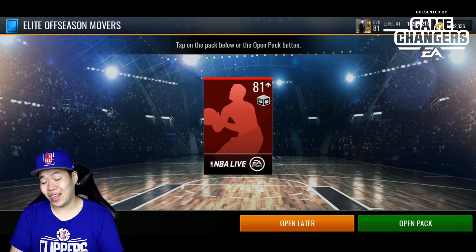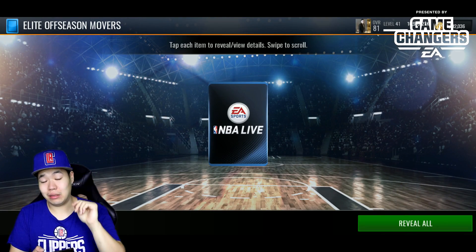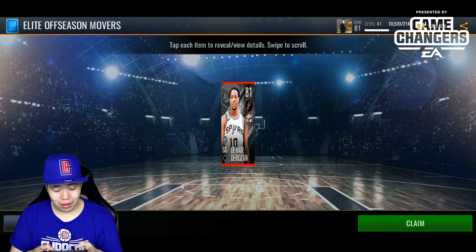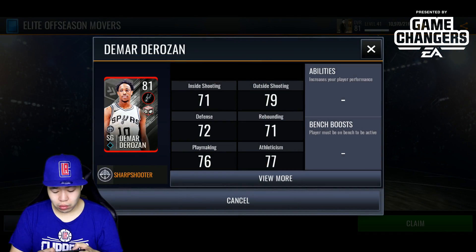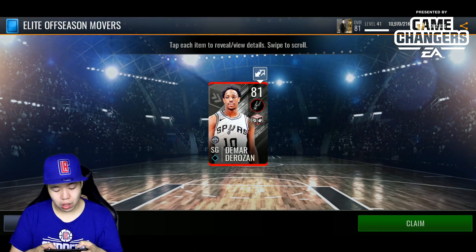20 is a lot so let's see if we can get something good. My eyes got real itchy there. So yeah, first pull is Marta Rosen — decent stats, 82 three-point for an 81 overall. Actually pretty solid, so we are starting off with a banger.